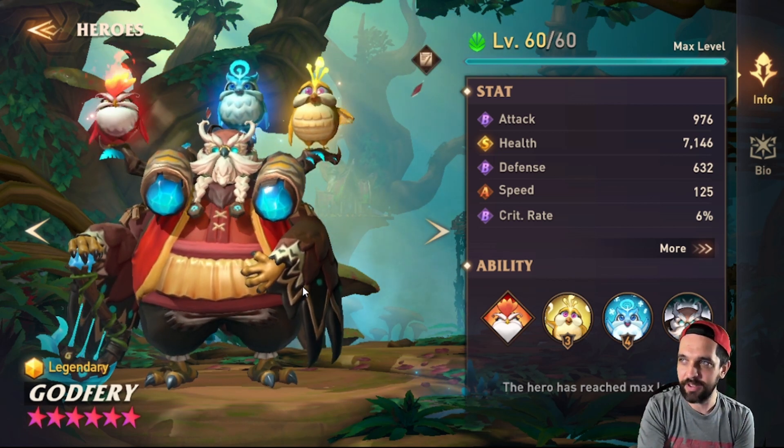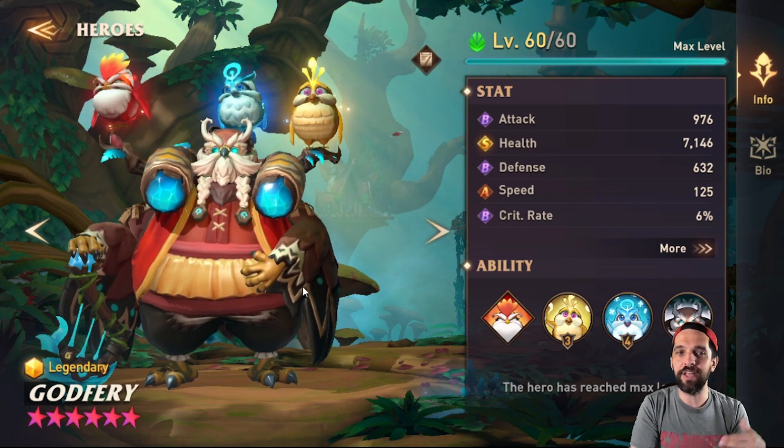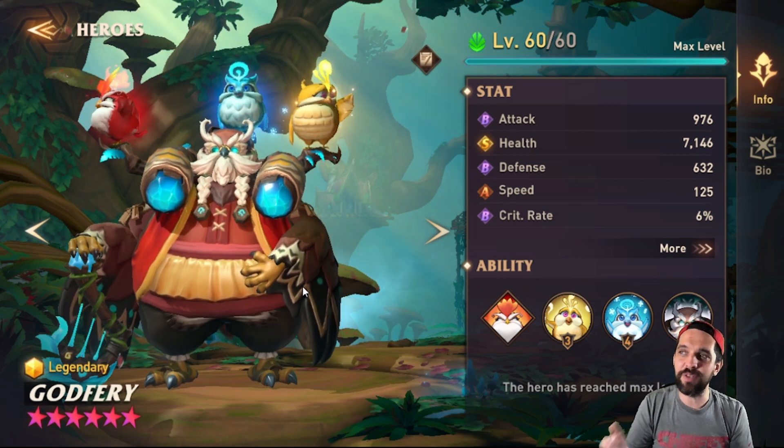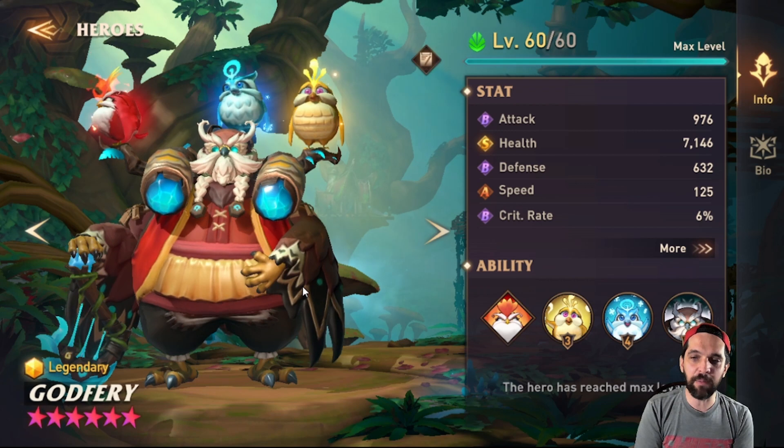So whenever you do pull a legendary, it's more likely to be Godfrey — that's what it is. You're not more likely to pull a legendary overall, you're just more likely to pull him when you get one. I wanted to clear that up because it's a bit confusing how they word it.